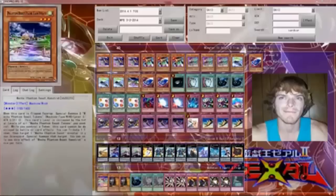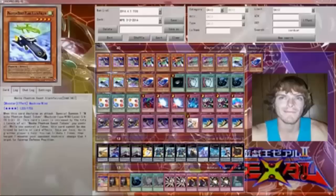I run one Hamstrat. I would run more — I would run three if he was a level four, but he's a level three. When he's flip face-up, he specials two tokens. He's like a Monster Reborn: you can tribute a token to special summon a Mecha Phantom from your graveyard. He's pretty good, but since he's a level three, I'm just going to run him at one.